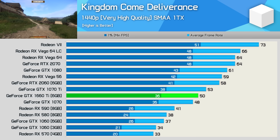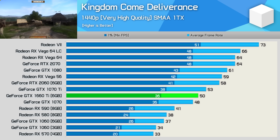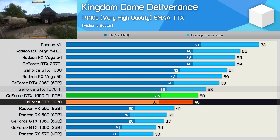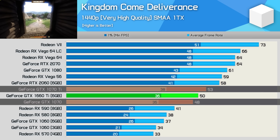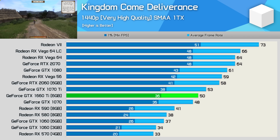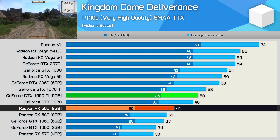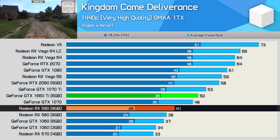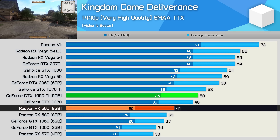The second last game we're going to look at is Kingdom Come Deliverance. Here the 1660 Ti can be found sitting between the 1070 and 1070 Ti, making it around 14 to 15% slower than the RTX 2060 and Vega 56. It also wasn't that much faster than the RX 590 — it was 22% faster, but given we've seen it up around 40% faster at times, that 22% margin isn't the most extreme we've seen.